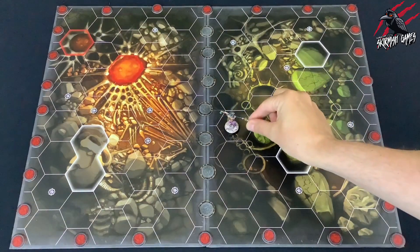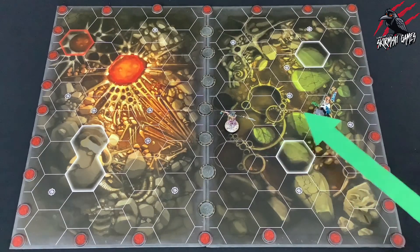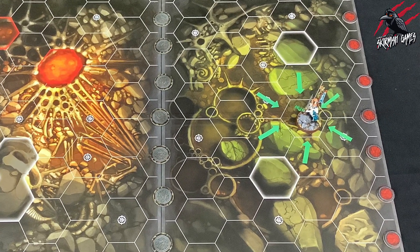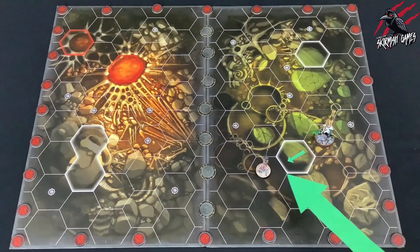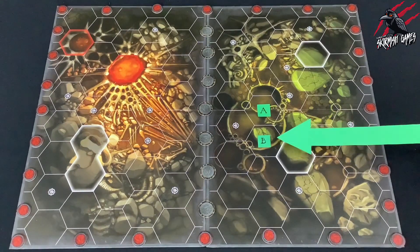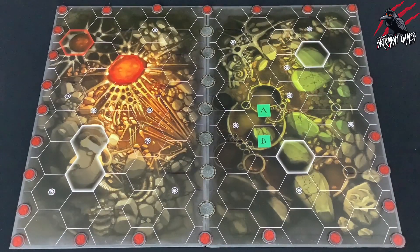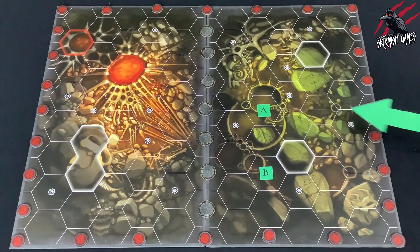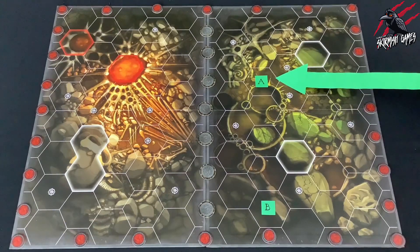The final thing we need to look at for the boards is how to count distances, so let's go through some examples to show you what the rules mean when they refer to distances. A fighter is always considered to be within zero hexes of itself, and when counting the distance between two hexes, count the shortest distance possible, which can be straight through blocked hexes. In this example, you can see that B is within one hex of A and these hexes are adjacent. Here you can see that B is within two hexes of A. And in this final example, you can see that B is within four hexes of A.